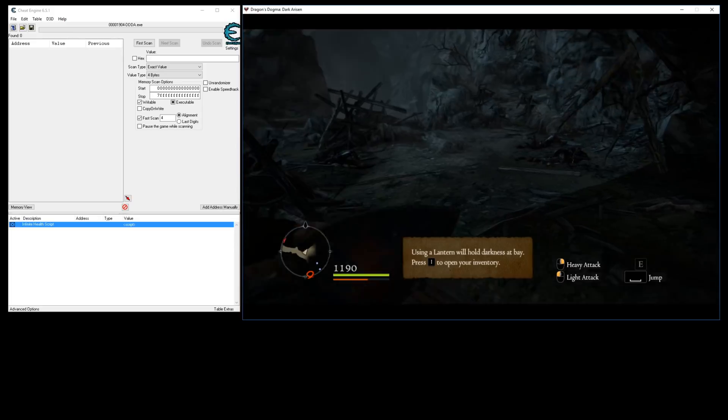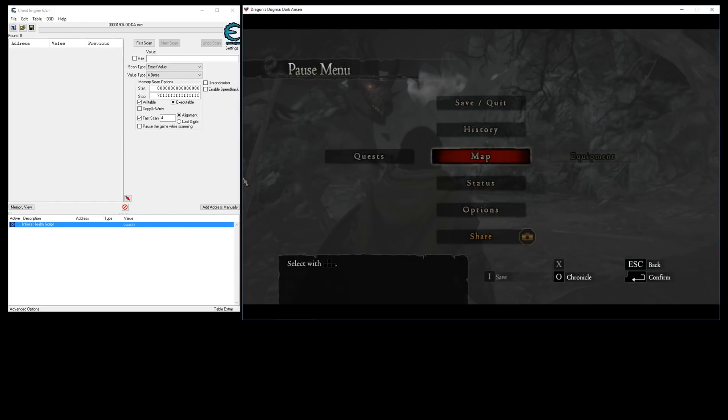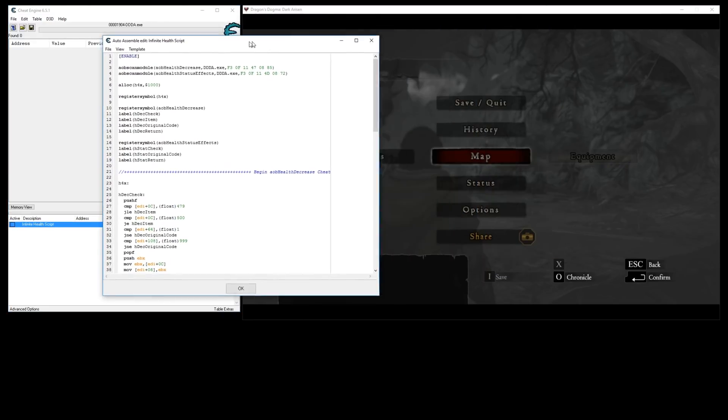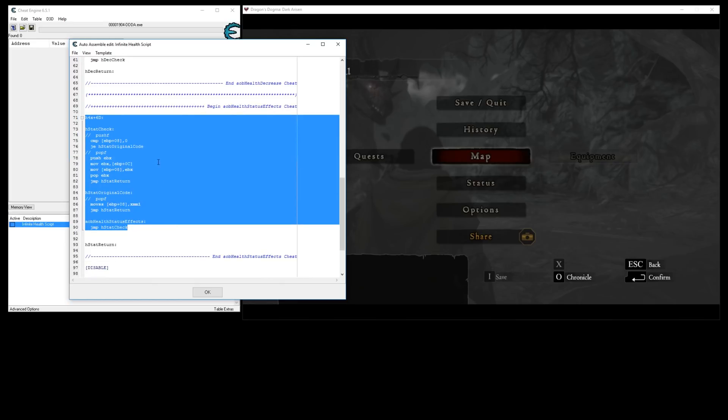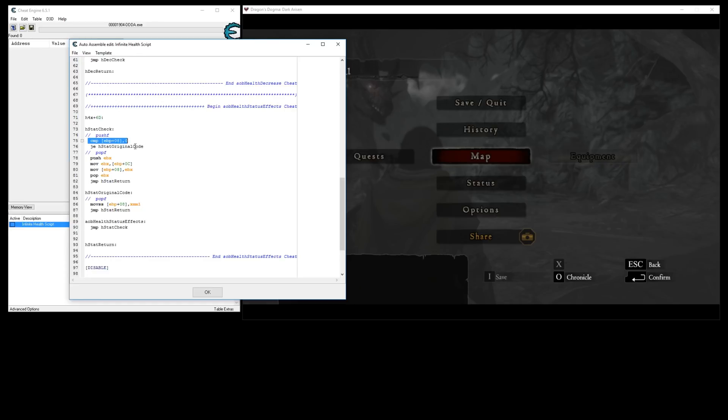So why was that not working? I kept going back and walking into the fire and dying over and over again. I found that part of the issue was this — this is the cheat right here for the status effects. This is what I wrote. The problem was I was doing a compare. If you know what you're looking at here, you already see where this is going. I did a compare that was necessary to discern my health from enemy and item health and stuff like that, so it would do the compare to check what I wanted. If it wasn't what I wanted, it would jump to the original instruction. If it was, then I would push EBX, put max health into EBX, and move that into my current health — so the effect is infinite health. Well, this compare here was actually messing with a previous compare.